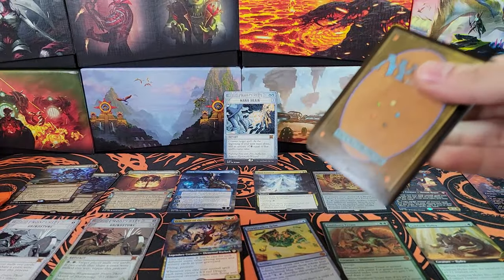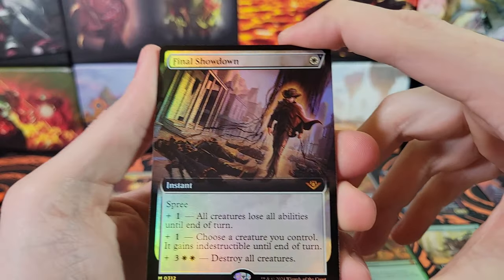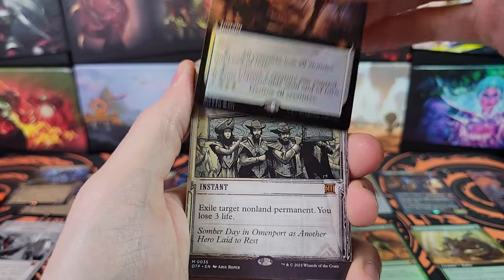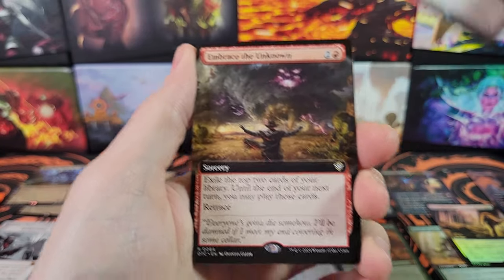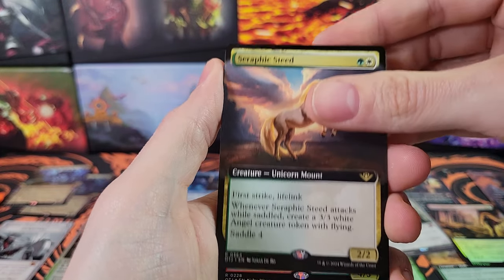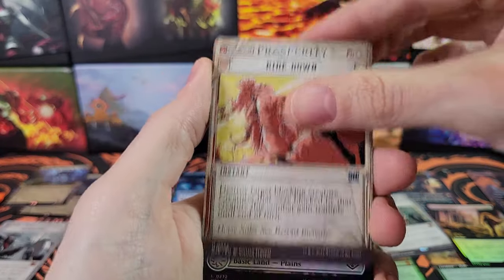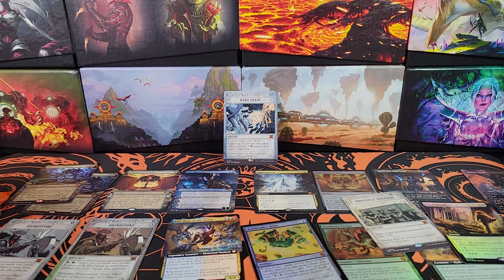All treasure tokens on one side, and then Final Showdown — very nice extended art mythic, which are only in collector boxes. Anguished Unmaking — another mythic, double mythic pack! Embrace the Unknown, Seraphic Steed, Roxanne Starfall Savant, Terminal Agony, Ride Down for the Breaking News, Bandits' Hall — that's cool. Skullduggery — interesting word. All right, last pack.